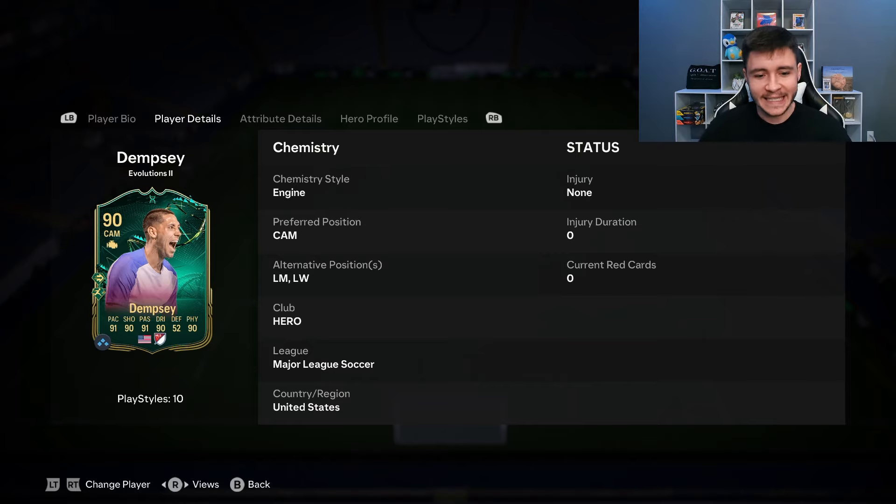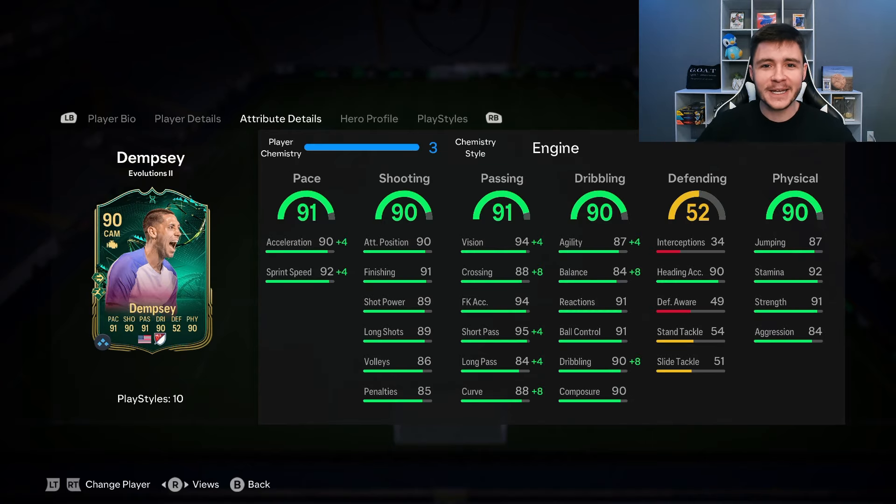The card offers a bit of versatility — he can play center attacking mid, left mid, and left wing positions. Looking at his in-game stats in more detail, the card is very well-rounded from an attacking perspective. He has 91 pace with 90 acceleration and 92 sprint speed.